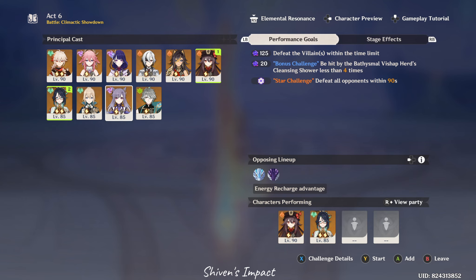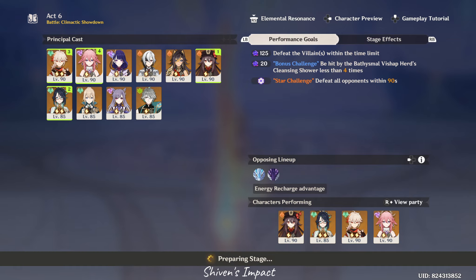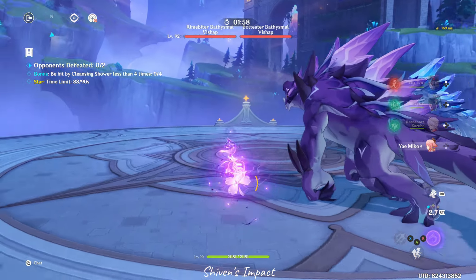Then there's Dory — people hate Dory, but I would suggest and recommend building Dory, especially for this game mode. Just keep her at level 70 and you're good to go — she doesn't need that much investment. She's a good healer that provides energy as well. If you're replacing Miko with Fischl, you can replace Raiden Shogun with Dory. She may not be Raiden Shogun, but she does the job.